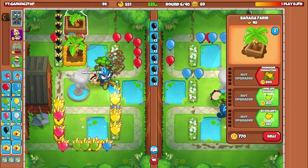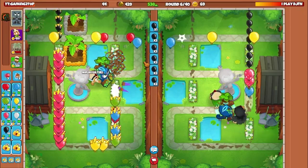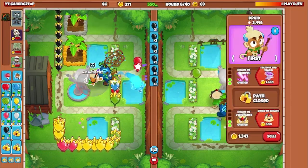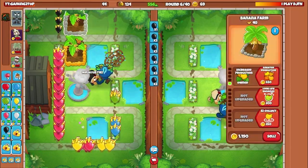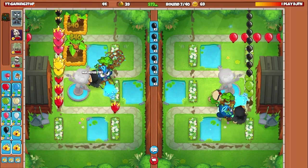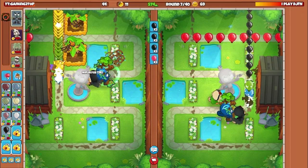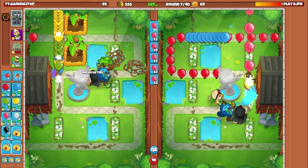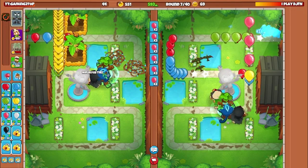I believe I can defend anything until round 32. Round 32 group BADs — there's just not enough damage for me to defend it, although maybe we can test in privates and maybe we can even defend round 32 with enough druid spots. I'm not sure, and this also means you kind of want Avatar of Wrath on the middle path — even with my micro I'll probably die.